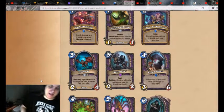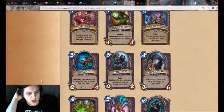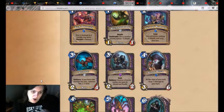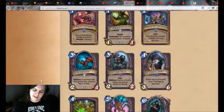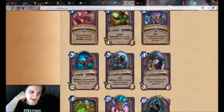Blood Witch. 4 mana, 3/6 — super solid stat line. At the start of your turn, deal 1 damage to your hero, so this is actually an upside. Obviously the idea is to use this with your Spellstones and Duskbats and Deathweb Spiders to power them up. The problem is we don't really have anything that needs to be powered up that much, or anything that's a strong enough incentive to devote cards — a card that only does that. This card exists only to hurt you; it's a 3/6, so this is the best way to do this kind of card. It's a super solid body with a super fringe effect.